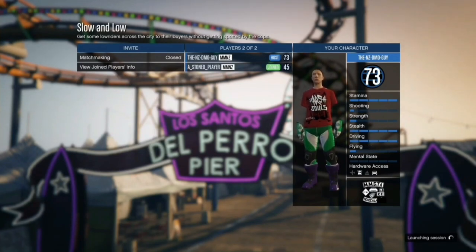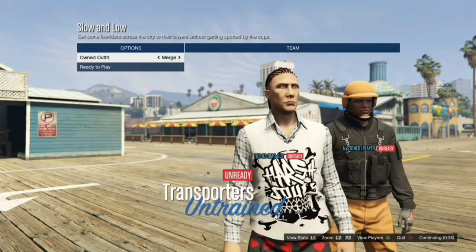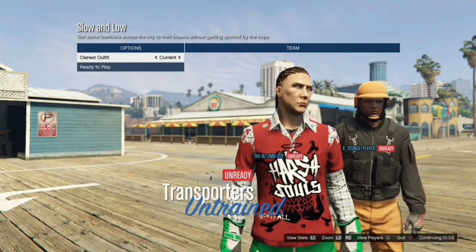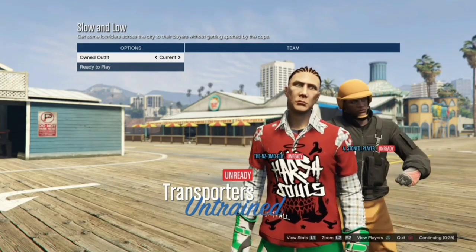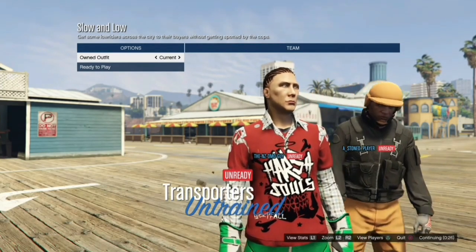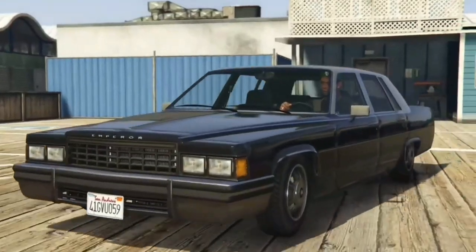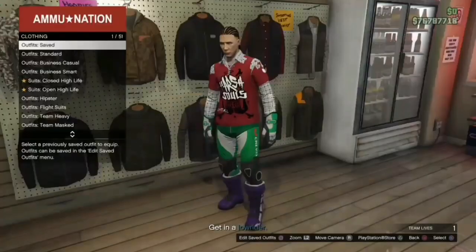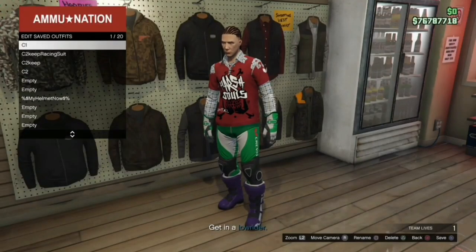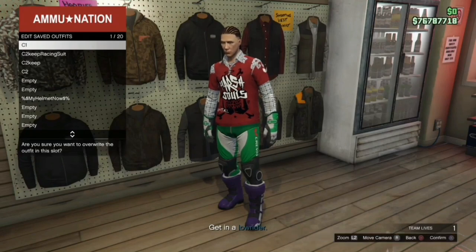When you get to the outfit selection screen, go once to the left and once to the right. You will now see the sleeves on the outfit. Go ahead and click Ready to Play. As soon as you click Ready to Play the mission will start. Once it starts, head straight to the gun store. If you're doing Slow and Low, hurry up and get there before the cops get on you, otherwise you'll need to go to your apartment to save.